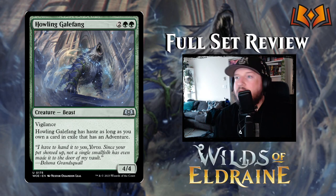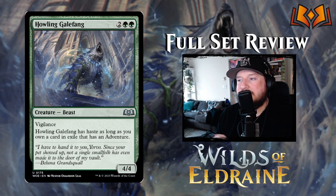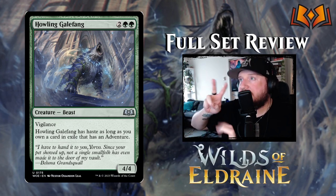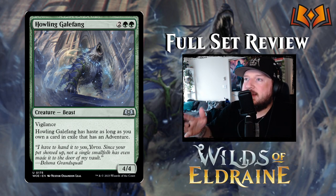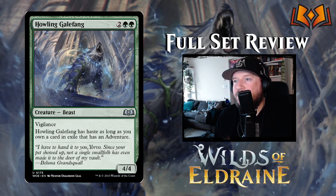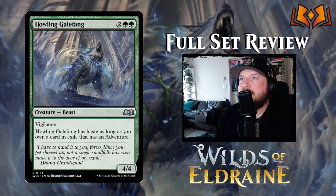Howling Gale Fang is two green green for a four-four Beast creature with vigilance — great value. Gale Fang has haste as long as you own a card in exile that has an adventure, so while your adventure card is exiled and waiting, Gale Fang has haste. Once you've used that combat, you can then cast the adventure card from exile, and Gale Fang will just be on the battlefield. I like this card.